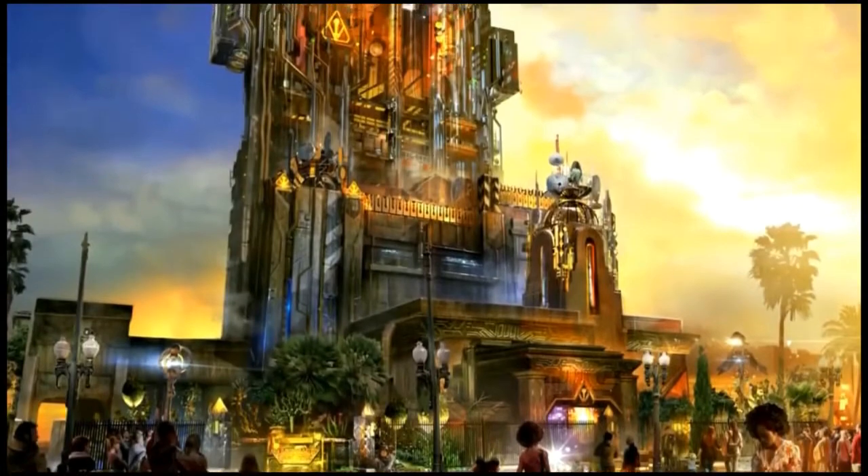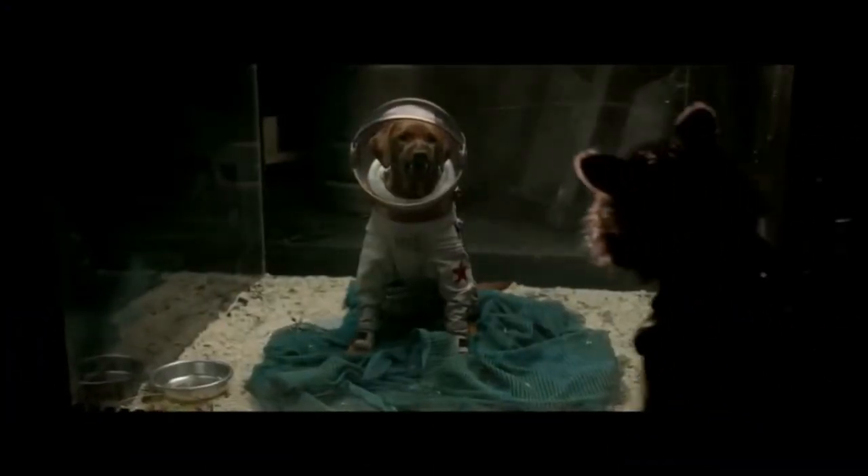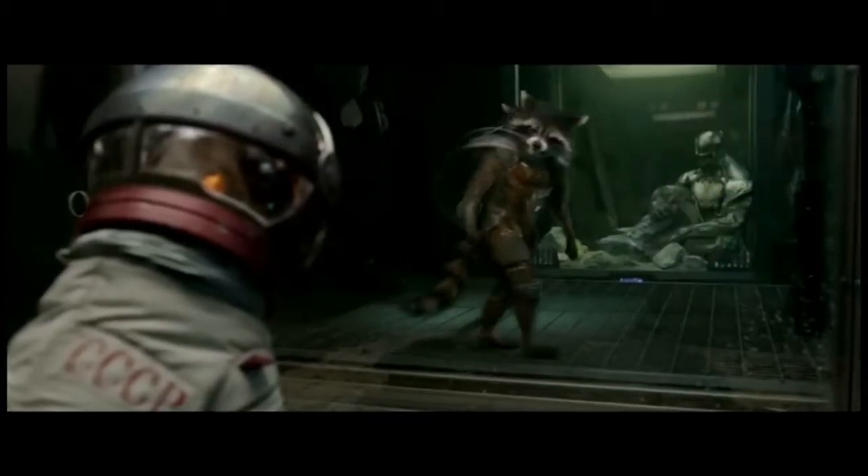The setting is a kind of warehouse fortress power plant where the Collector keeps all of the objects that he's brought from all around the universe. We go forward and we make this really, really cool, really wonderful addition to Disney California Adventure.